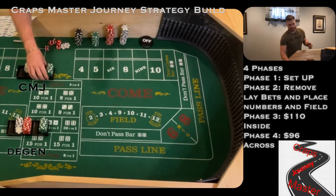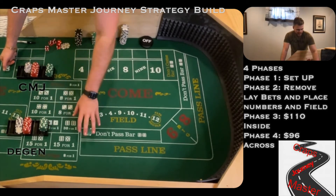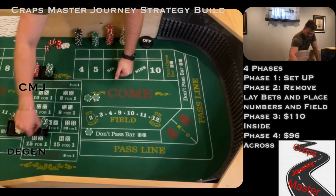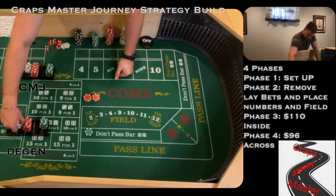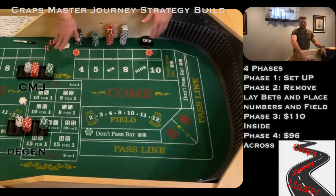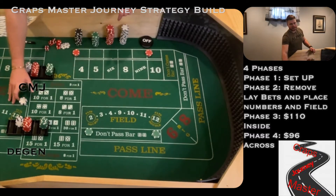We're going to hop right into this. We have two $500 bankrolls here. As in the first video, I was on the right-hand side in the back, and Joe on my left up in the front. We're going to get set up with our don't pass bets and our lay bets. I'm going to show out the lay bets for the first time, and then after that I'll stack them over here like I did to save some time. The VIG is over here — I'll take from it if needed.